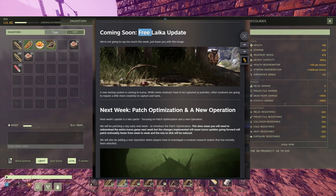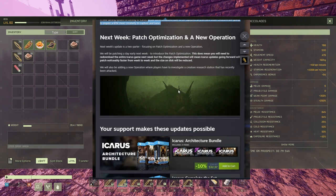Free is the key word - the Leica is added for free. We see a pig that wants to eat some goodies; in real life that kind of truck can only put down a bird but we're going for it. Looking forward to playing with these guys. A new taming system is coming to Icarus - while some creatures have to be captured as juveniles, other creatures are going to require a little more creativity to capture and tame. Next week there's the optimization patch and a new operation where players have to investigate a creature resource station that has recently been attacked. It looks like it's in the marshlands, so I'm guessing the operation is going to be on Prometheus.